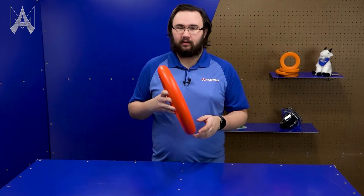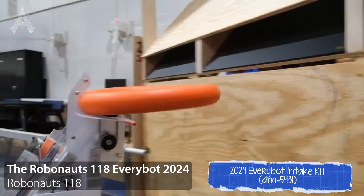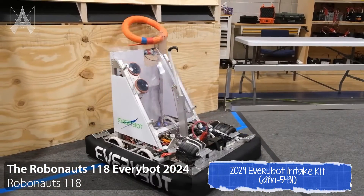Basically, all you need is some sort of inclined surface or another roller intake pointed up at the correct angle for the source, because the human player can simply slide the note down and the robot can collect it.